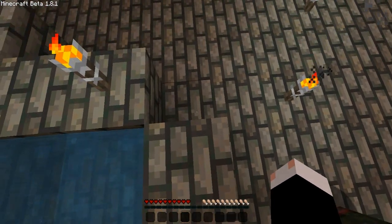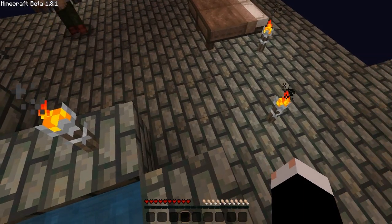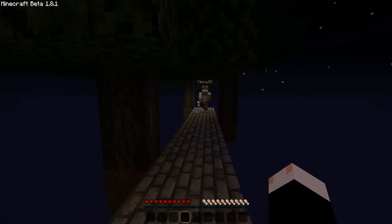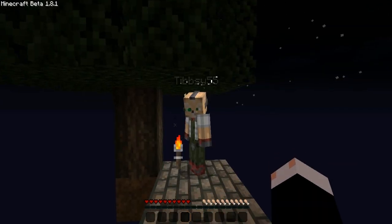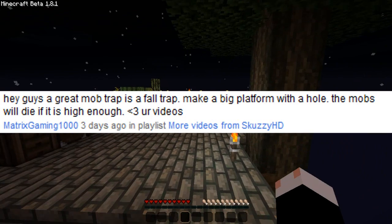We need a mob spawner too, though. We'll do the mob spawner — fountain's more important, everyone knows that. After we've done that, hopefully we'll have enough time to work on our mob spawner. Someone suggested we do a gravity drop one, so I think that's what we might try to do. I'll put your comment on the screen.